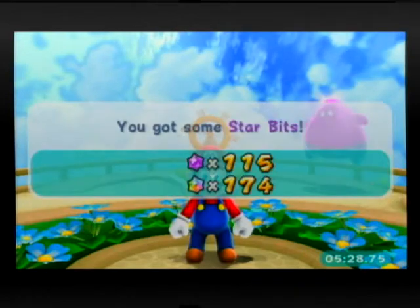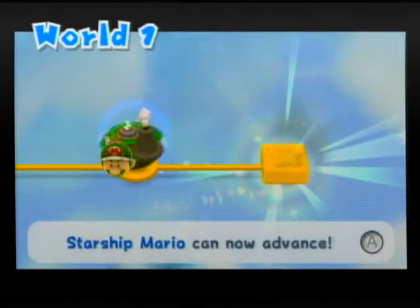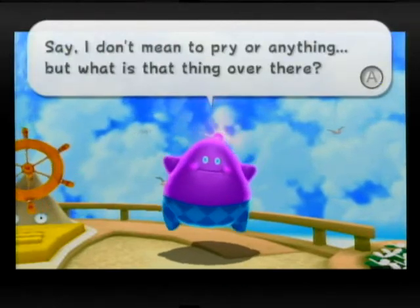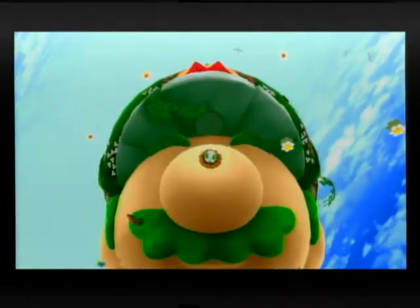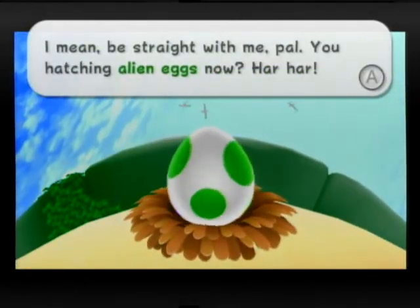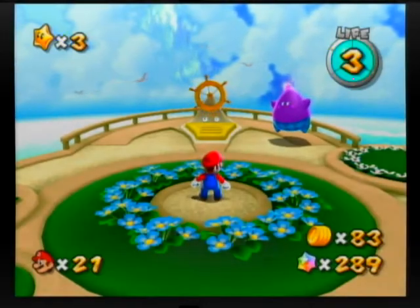That thing will keep me on track. We got two comet medals now, and wow — 289 star bits already. We unlocked a new world, so you need certain stars to move on, and so on and so forth. 'Say, I don't mean to pry or anything, but what is that thing over there?' 'Oh my god, it's a Yoshi egg.' Alright guys, I'm gonna save my game and continue in the next episode.